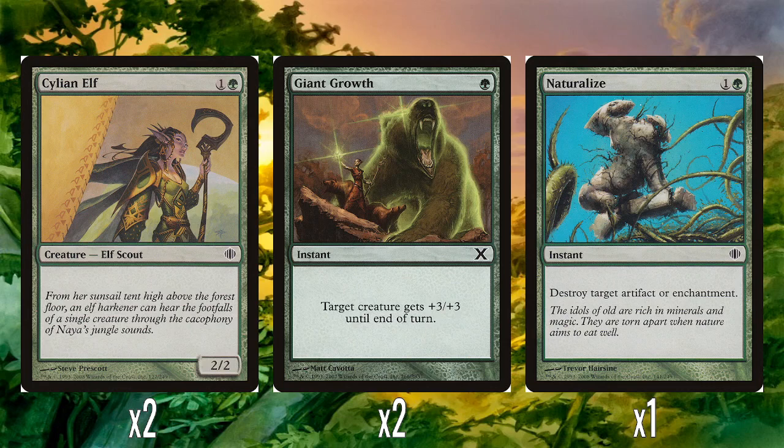Two Cylian Elf — one colorless and one green for just a 2/2. It's just a bear. I have no idea why this was printed. We're definitely at the point in the game's history where green can have 2/2s for two with abilities. I don't know why it was printed with no abilities — it's completely vanilla. It could have had something like: if you control a creature with power five or more, tap to add green. Just anything to be better than just a 2/2 for two. Green had better even back in Time Spiral — we had Ashcoat Bear which was a 2/2 for two with flash. It's just infuriating, honestly.